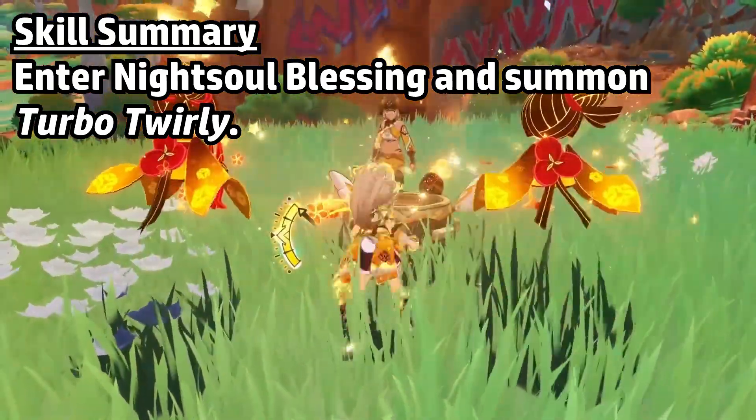One of the neat things about her kit is that you can choose her playstyle. You can mount her drill and front-load all your damage at once, or you can leave her drill by itself and have it deal damage over time. This not only spreads out her damage, but also her Crystallize procs.